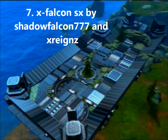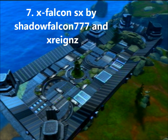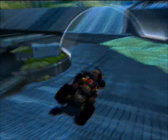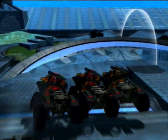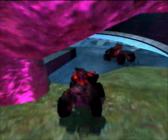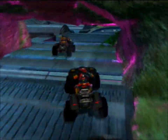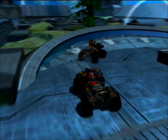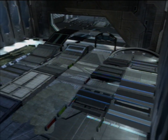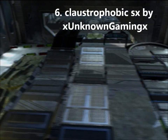In the number 7 position is XFalcon SX, made by shadowfalcon777 and xrains. This is almost an AX — I've ran a 29-second lap time on it, but there's only a few people that have done it. People have been in the 30s, but the average lap time is 31 and 32. As you can see right here, I'm having a nice battle between, I think, tripmine and Goldliner49er. Really competitive map — it's short but competitive. The aesthetics are really good, it has stands going all the way around, and a little featured thing in the middle with a circular thing around the tree. That map did really well.